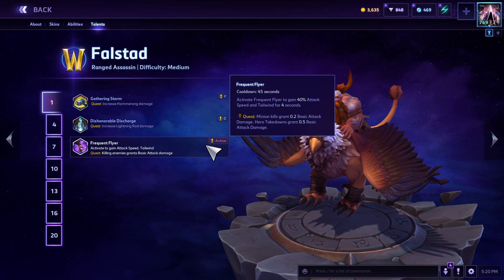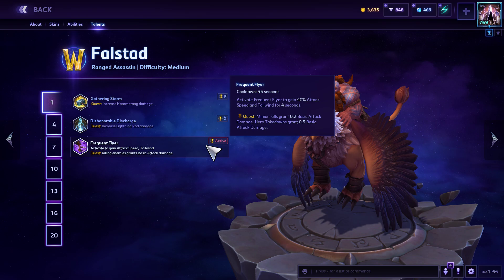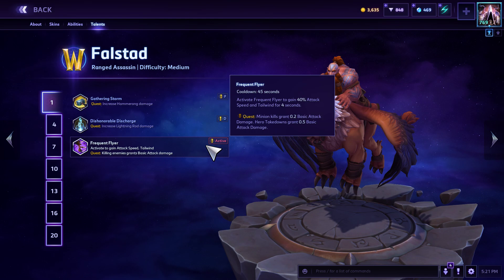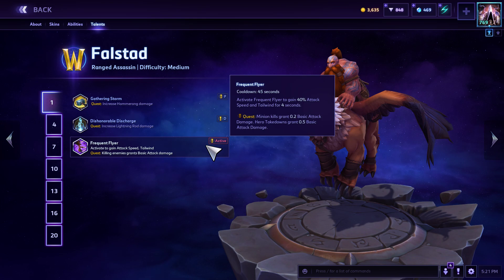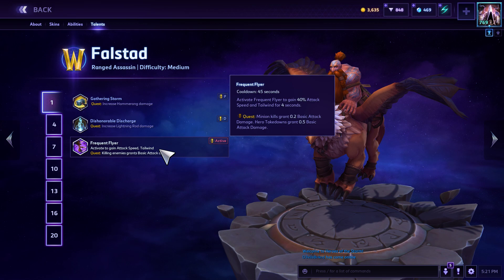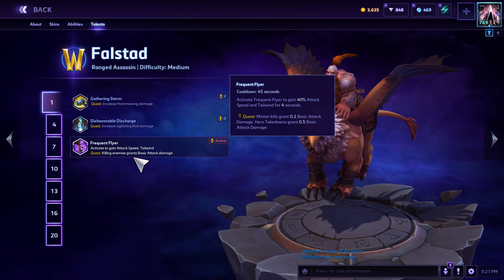The quest talent grants 0.2 basic attack damage per minion kill and 0.5 per hero takedown. I consider it a bonus — I don't think it's necessary to focus on. Any decent player is going to be focused on soak anyway and won't let a wave go by. In the early game a wave of soak is more valuable than a hero kill. So soak is very important — this is just a bonus, like Valla's gambit on her attack speed build. Don't live or die if you miss a minion or two.